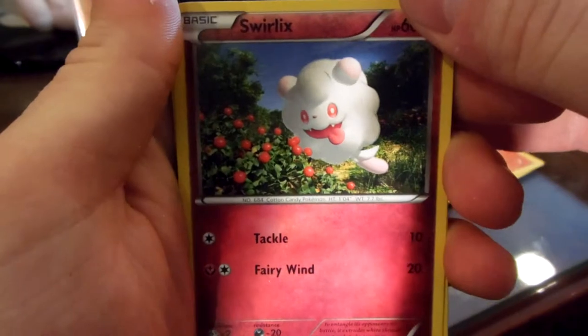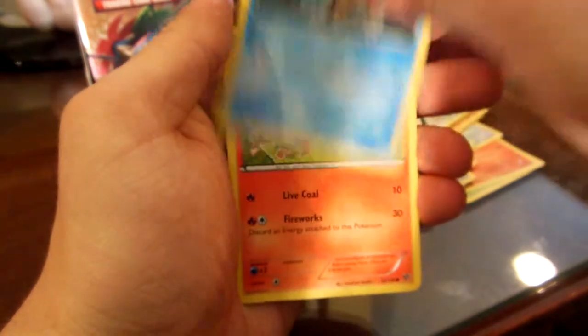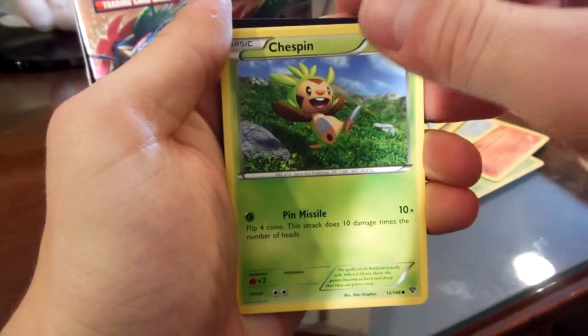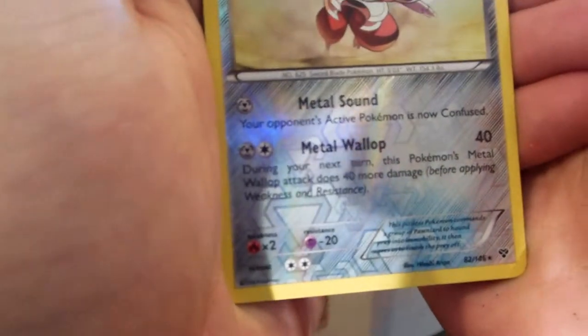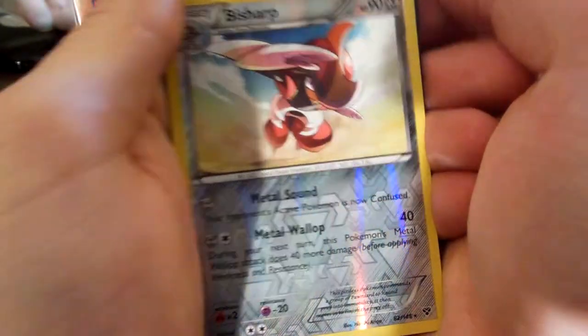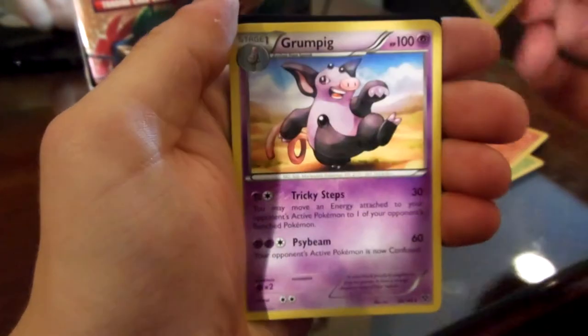I'll just move this over here to keep fixing the problem with the light. Stoutland. Staryu. Pansear. Chespin. Inkay — I think Jesse or James has that Pokemon. Ooh, another Reverse — three Reverses so far. I think they're all rares. Bisharp, that's a sweet card, it's a rare. It's number 82 out of 146. Very cool.